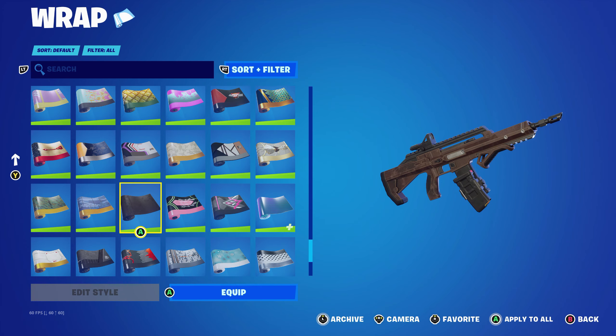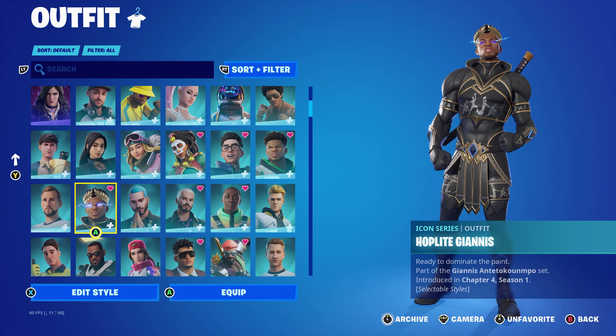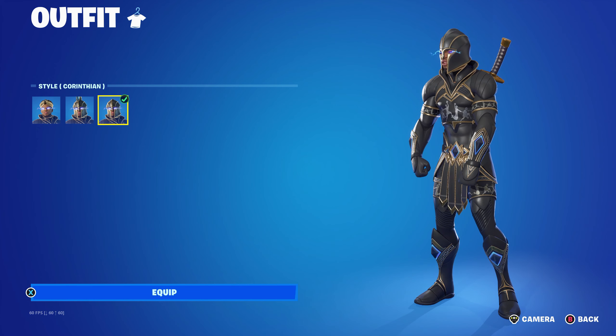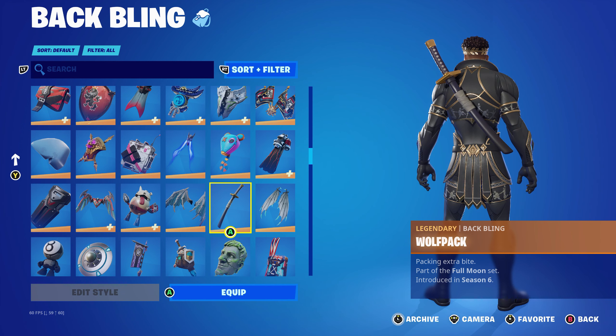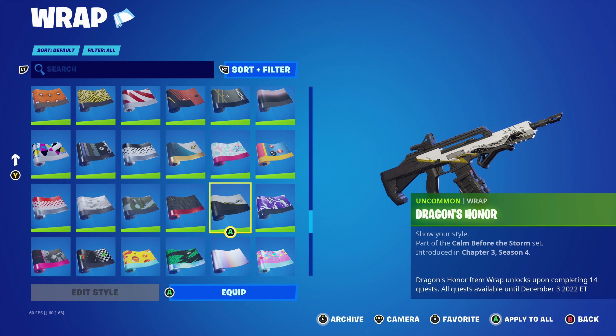For the next ACDC pickaxe combo I'm using Hoplite Yanis, part of the Yanis Antithocopo set introduced in Chapter 4 Season 1. I'm using Hoplite Yanis because he has lightning on his eyes. You can also use the standard style, the plumed, or the Corpheon — any of those work nicely. The back bling is the Wolf Pack in black and gold, part of the Full Moon set introduced in Chapter 1 Season 6 — it's Dire's back bling and works very nicely. The wrap is Dragon's Honor, part of the Calm Before the Storm set from Chapter 3 Season 4, from Aida's level quest pack. It unlocks upon completing 14 quests before December 3rd 2022. It has a lightning bolt and a nice dragon design on it.